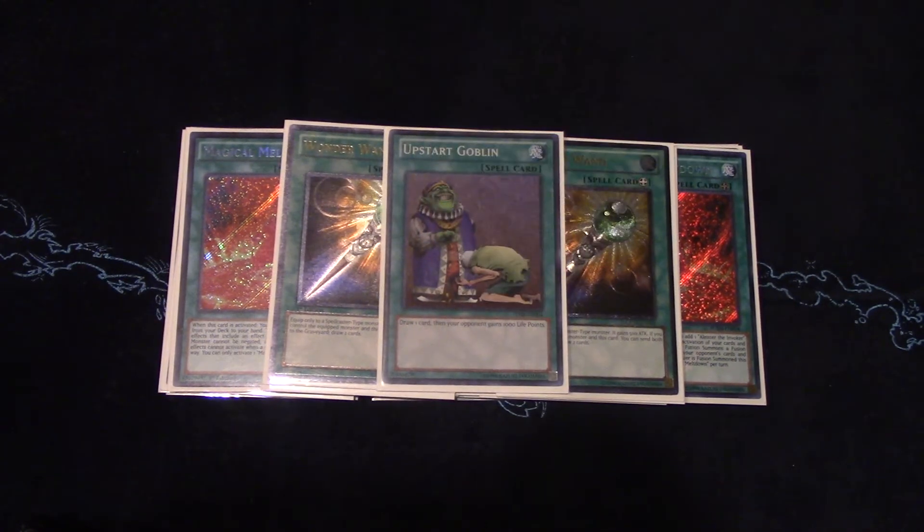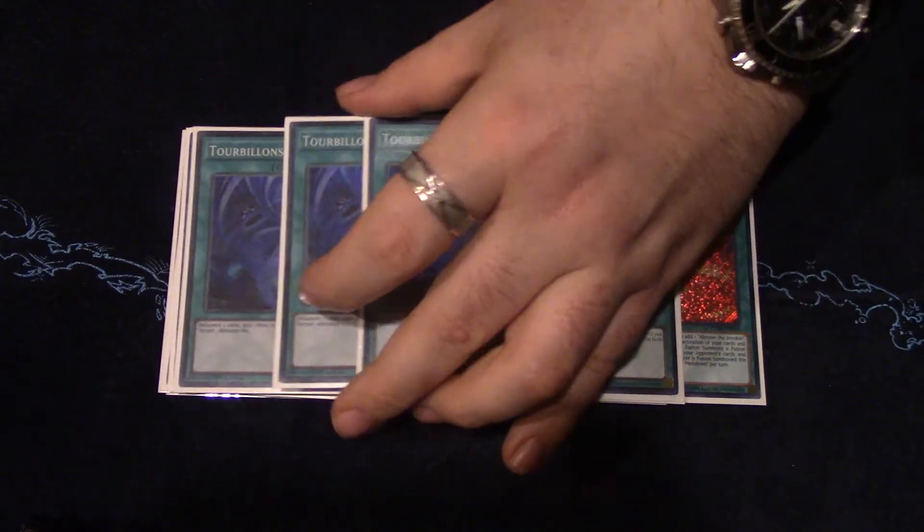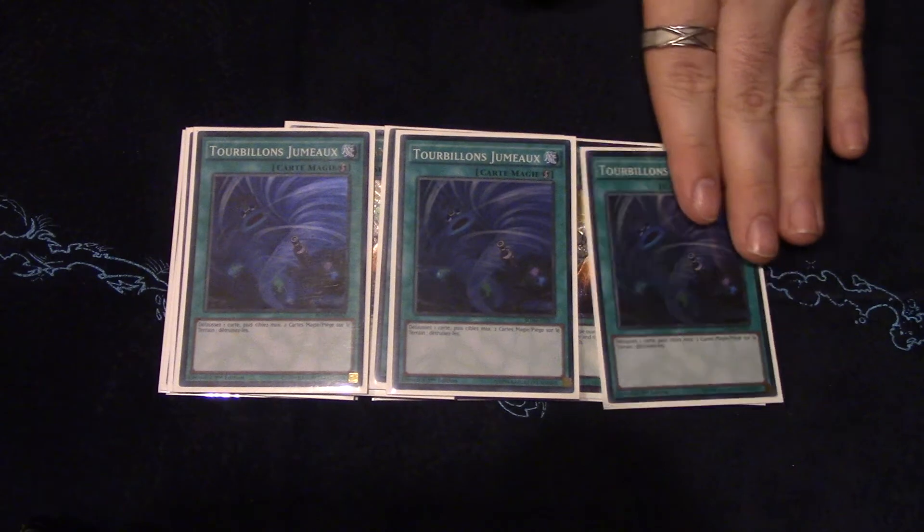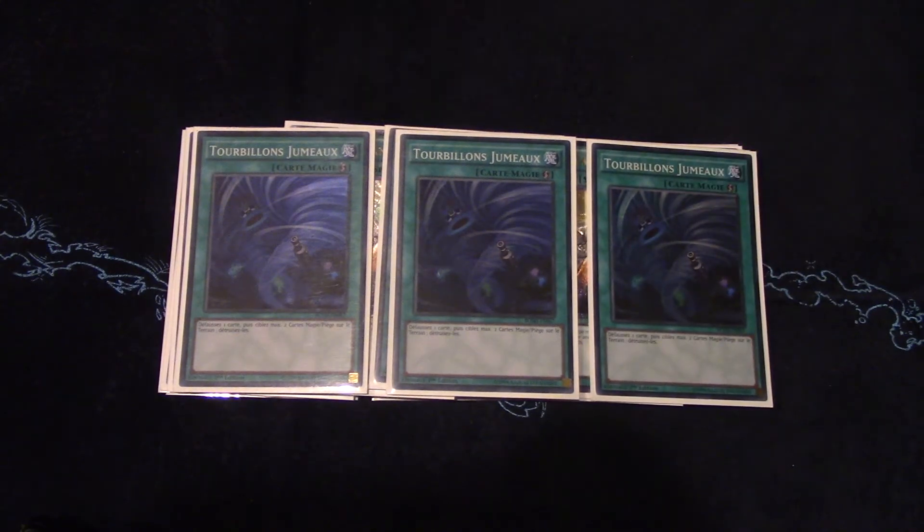One Upstart Goblin for consistency. I also main deck three Twin Twisters — this is just for my locals where there are a lot of Domain Monarch players and Yosenju players. If I were to take this to an event I'd probably cut down to two for consistency's sake, but three is working fine for now.